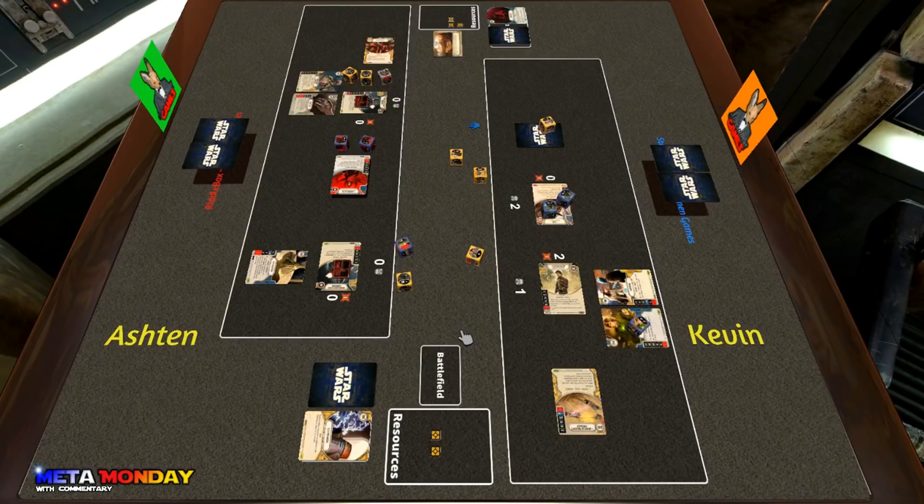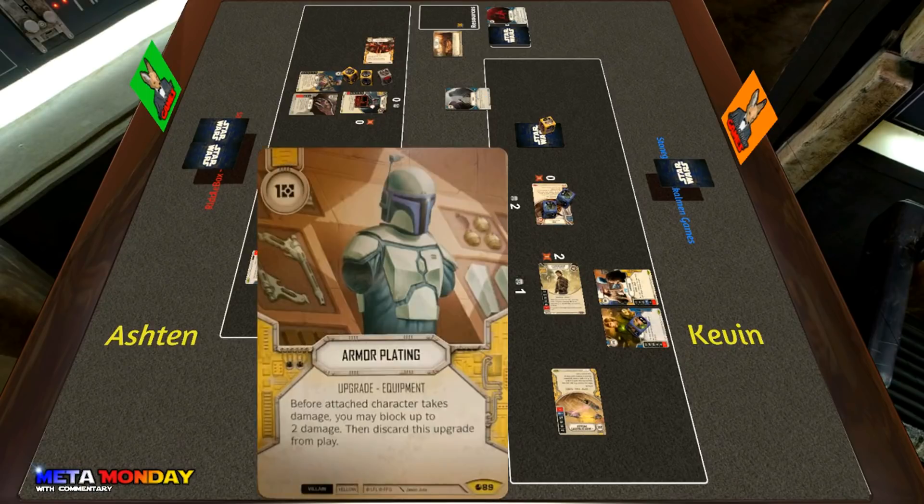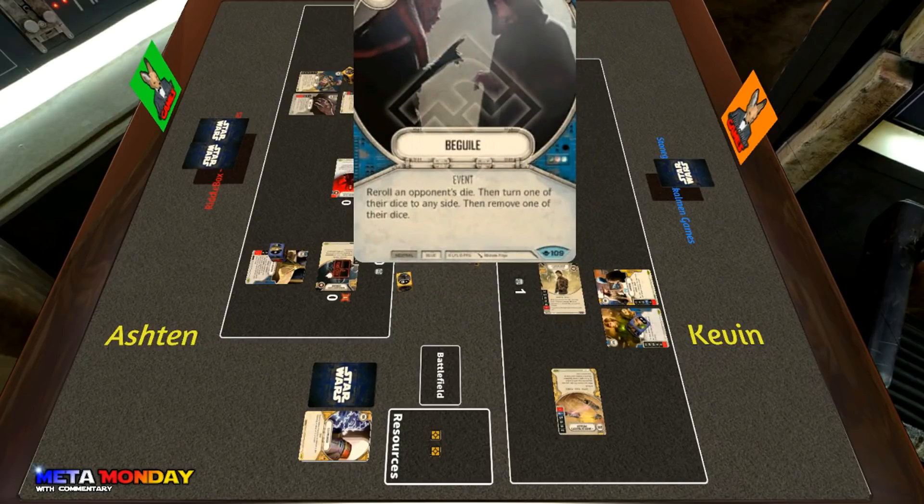Ashton activates and rolls in Mother Talzin. He gets hit with the Beguile but flips it over — it's an Armor Plating — so he gets to focus that and focuses it over to the Sith Holocron special. Kevin then hits him with the Beguile, which allows Kevin to re-roll an opponent's dice, turn a die to any side, and then remove one of their dice. Kevin has Ashton re-roll the Mandalorian Super Commando.